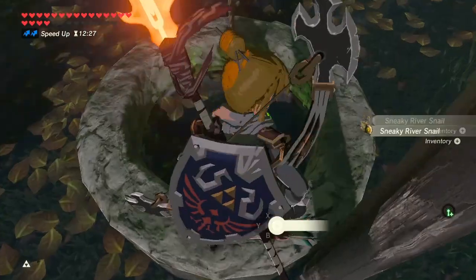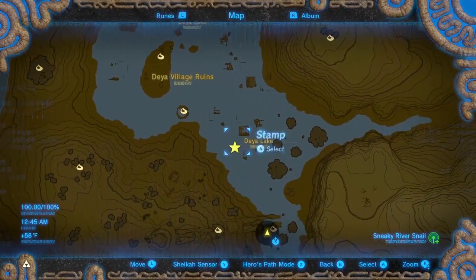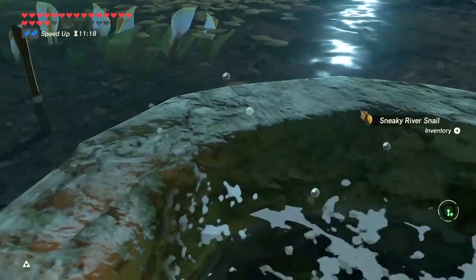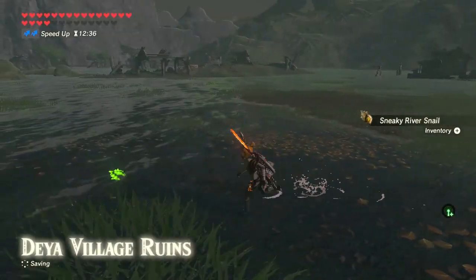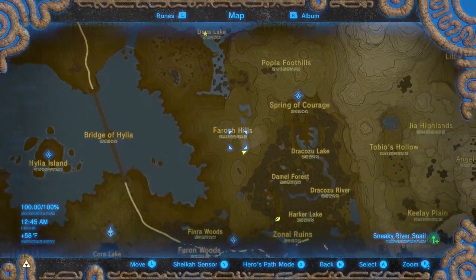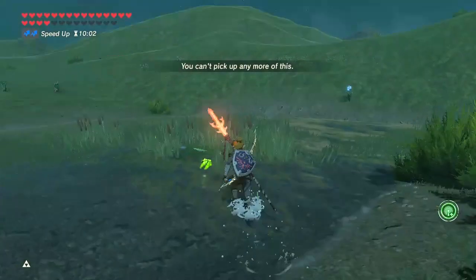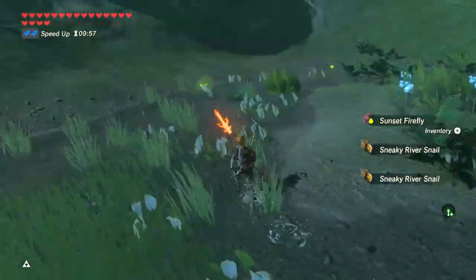There are five in this well and another five in this well. Sometimes you'll find a random one or two crawling around. Then I travel down to Feroche Hills where you can get about 10 of them. There are also some sunset fireflies and blue nightshades here.